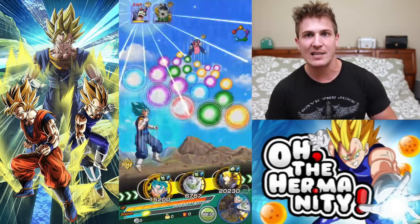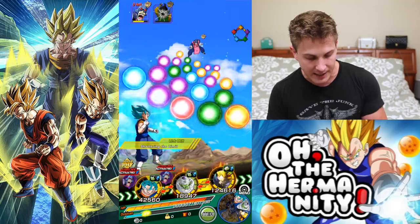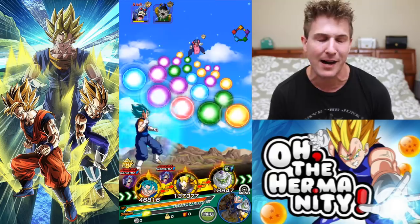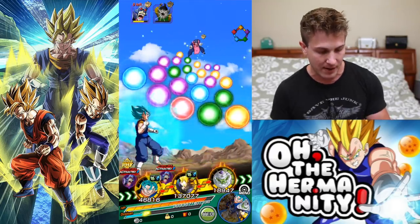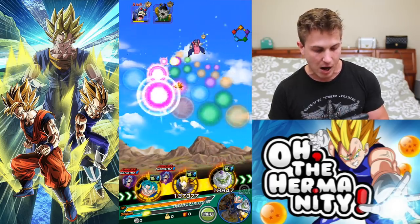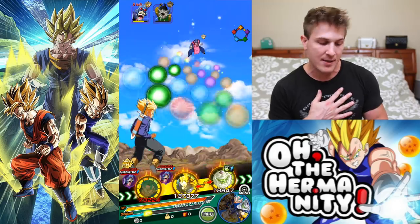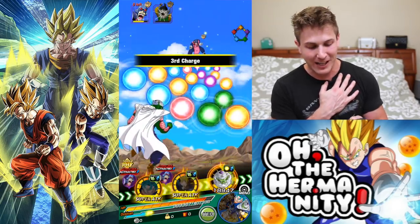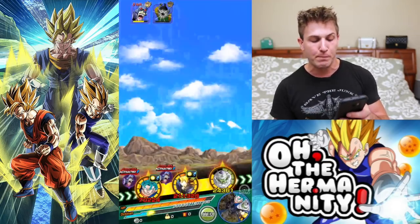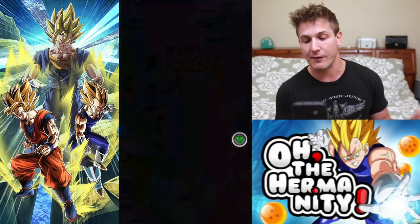I experimented with a lot of different units before I came to this team. Another unit I tried was one that could seal super attacks, but it wasn't really working out. I'm gonna put Vegito Blue here because he tends to do a better job at blocking. LR Trunks doesn't block well, so we're not gonna rely on him for blocking. It looks like we won't get a super attack off with Piccolo, but we should have our plus 70% defense perk.